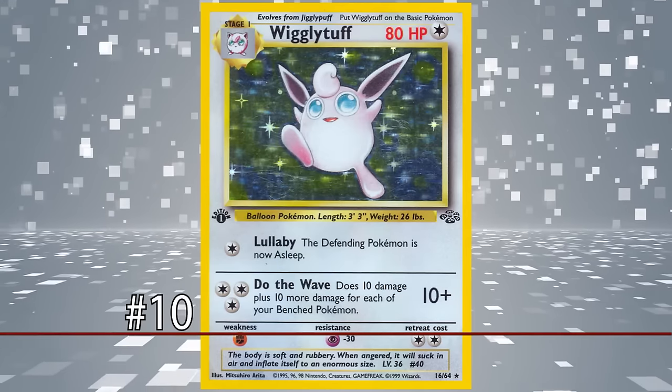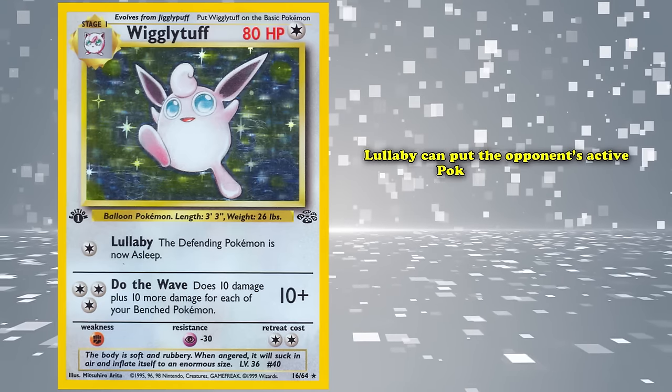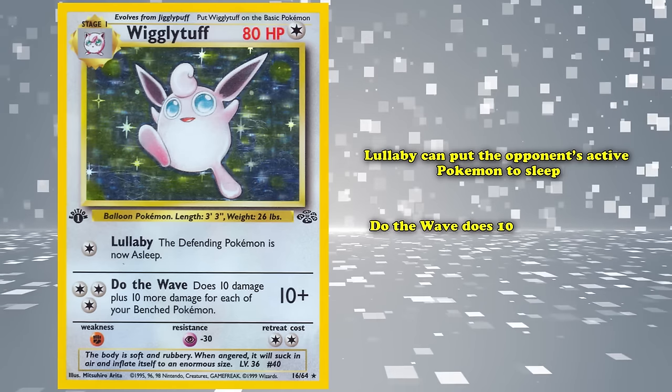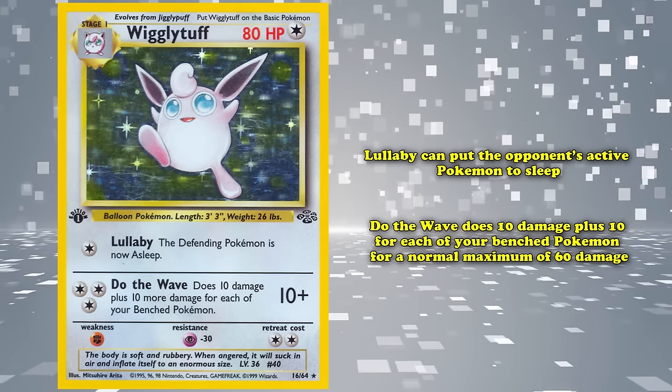At number 10 we have Wigglytuff. This colorless type Stage 1 Pokémon has two attacks. The first is Lullaby — for one colorless energy you can put your opponent's active Pokémon to sleep. And for three colorless energy you can use Do the Wave, which does 10 damage plus 10 more for each of your bench Pokémon, for a normal maximum of 60 damage.